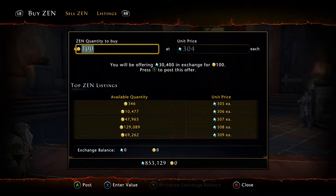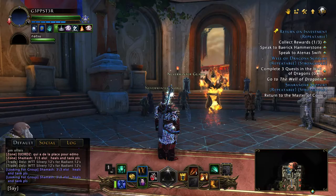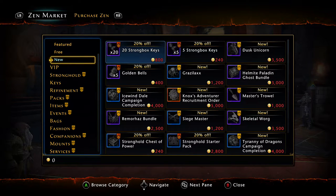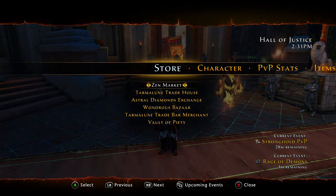So you don't necessarily have to buy your way into the game. You can take the AD you earn from dungeons, skirmishes, weeklies, dailies, and selling things on the auction house to make your Zen, because not everything is available from drops or loot chests — some things require Zen to get. Dragonborn is one of those things. You can transfer AD into Zen so you don't have to spend real money.